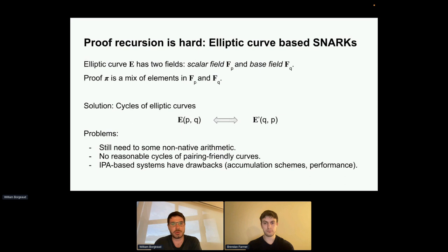Proof recursion sounds easy but in practice it's quite hard. Most proving systems are based on elliptic curves. An elliptic curve E has two fields: the scalar field Fp and the base field Fq. When you have a proof system over an elliptic curve, the actual proof will be over the scalar field Fp, but the proof pi will be a mix of elements in Fp and Fq. That's an issue because when you want to verify this proof inside your proving system, you have to do arithmetic over Fq but your proving system works over Fp — so you have to do non-native arithmetic, simulating Fq arithmetic inside Fp, which is very expensive.